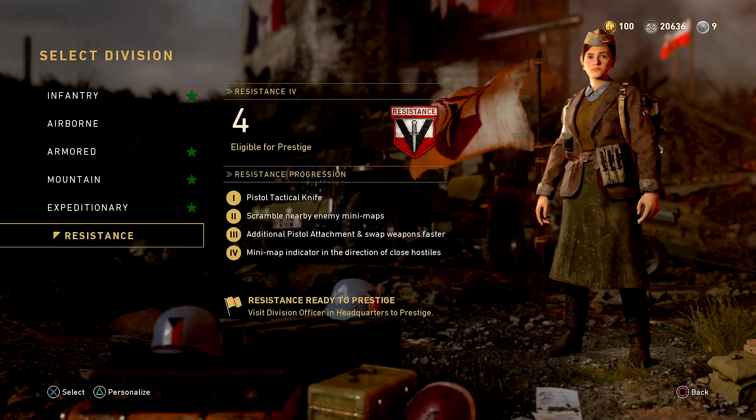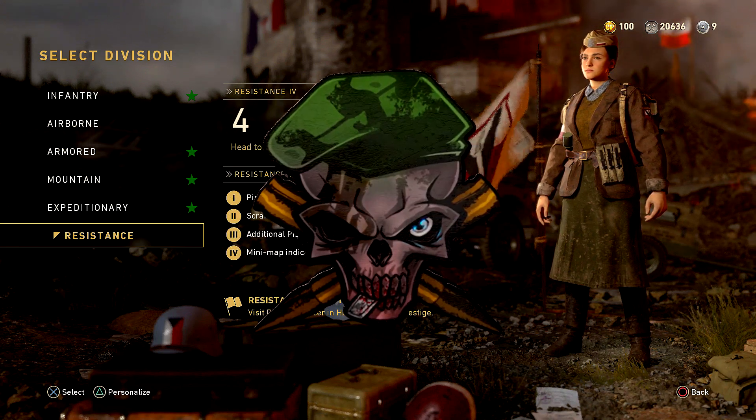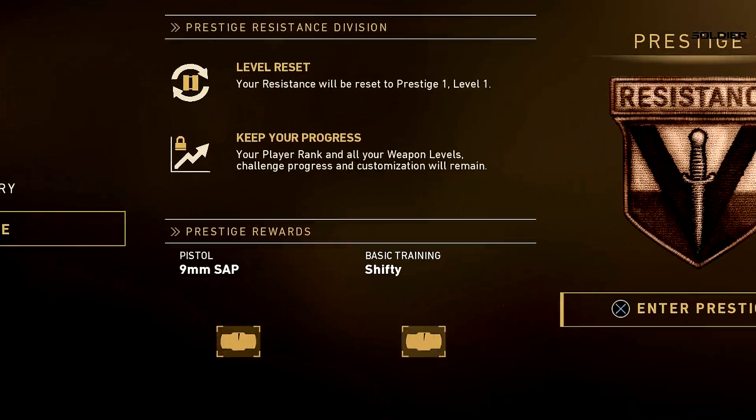Alright guys, what's going on? I hope you're having a good one. On today's video I want to show you guys how to make an overpowered pistol in Call of Duty World War 2 — unlimited ammo, and this is legit, no cheat.